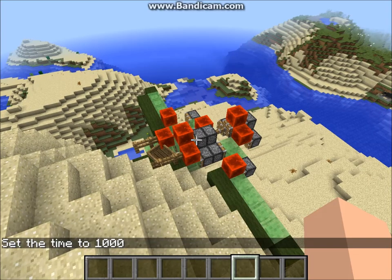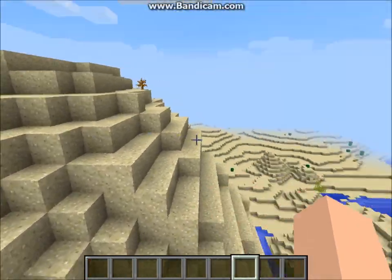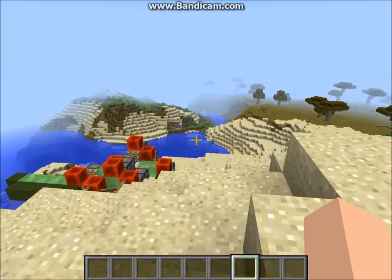Well, looks like we crashed, but at least we kind of made it pretty far. We went across this mountain — if the terrain wasn't there we would have kept on going. But let's move on to how to build this.